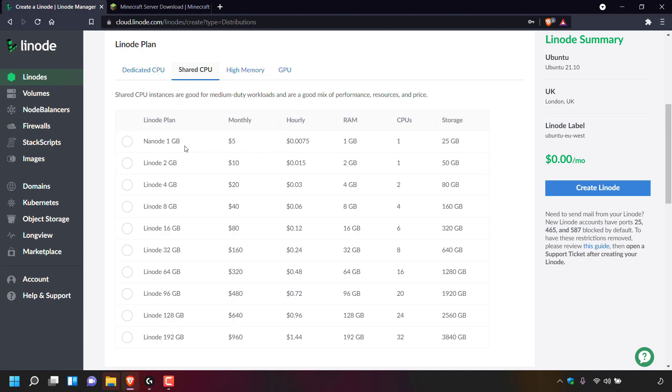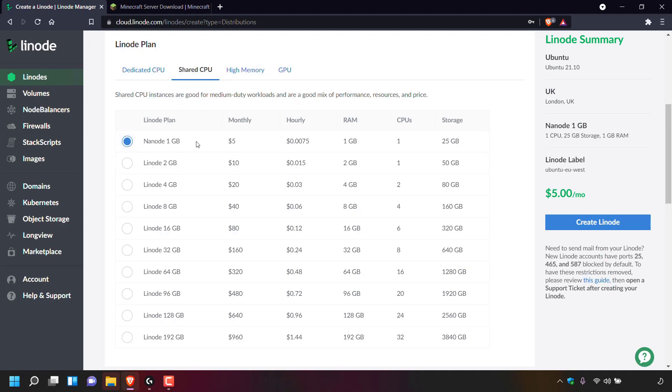You can always start with the Nanode plan for $5 and upgrade later if you need a bigger server. For this video demonstration I'm going to be going with the $5 a month server, so I'm simply going to left click on this circle to select the $5 Nanode 1GB Linode plan.